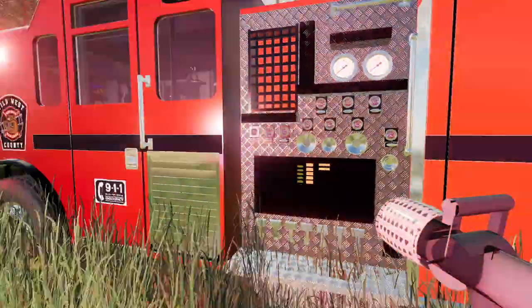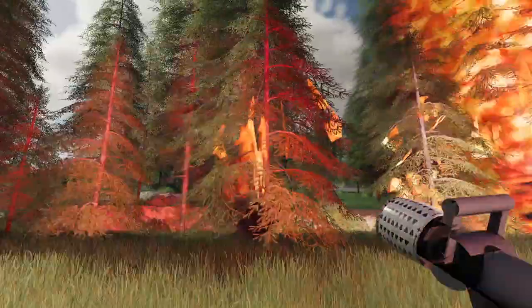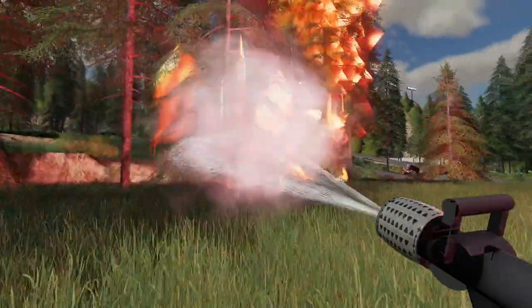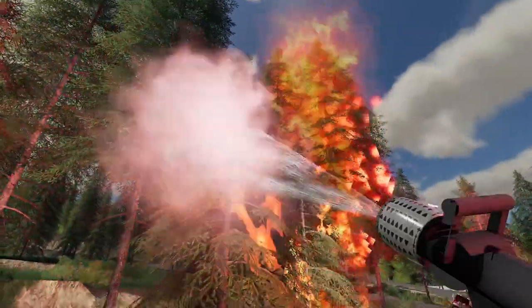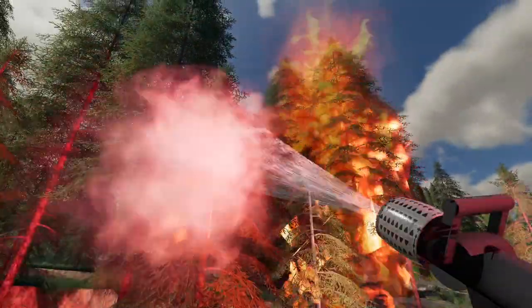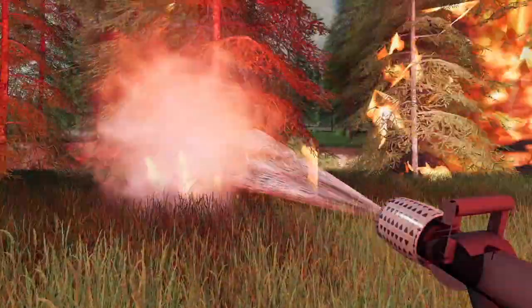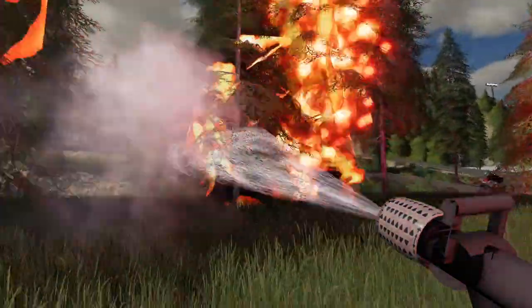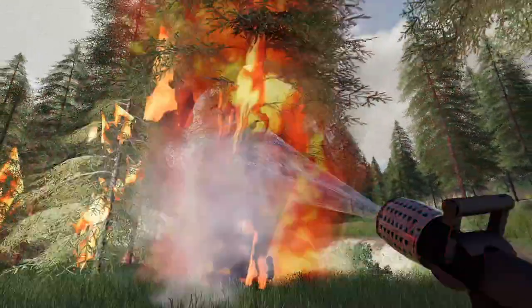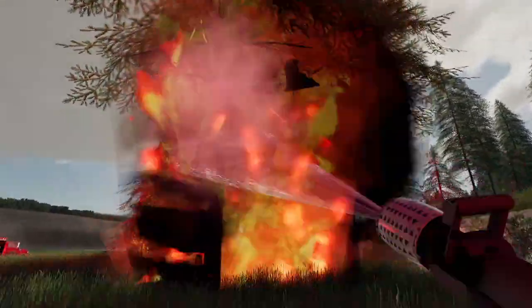Let's grab our hoses. I've got all my gear on - let's start spraying this left tree because if the fire keeps going to the left we are going to have a big issue. It's just going to spread out of control. If the fire spreads to the right hand side it's not as big an issue - there are only one or two trees over there. We seem to have gotten this fire a bit smaller. We are running into an issue though - this tree is too tall and our hose will not reach there even at max PSI.